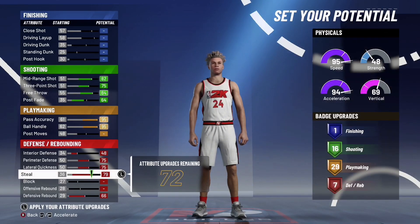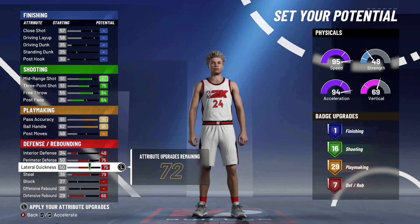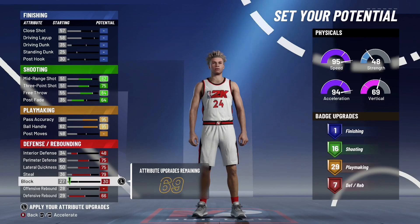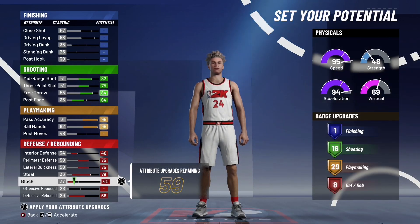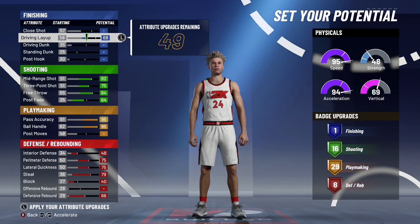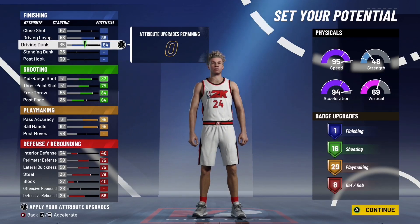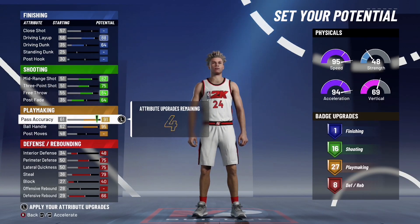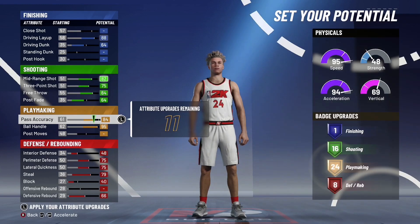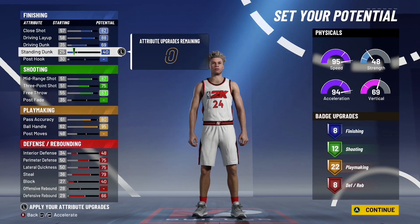Now for the defensive badges, all you really need is 8 badge points. Because you're a guard, you're not like a center or a small four. Point guards are small, so 8 badges is enough. You're gonna be 6-7. Now for the finishing, all you really need is 6-8 finishing badges. So you could have 6 finishing and 24 playmaking, or you could just have 8 finishing and 22 playmaking. Now we're finally done with the badge points. At this point, I want you guys to just pause the screen and look at the badge points — they're just godly.